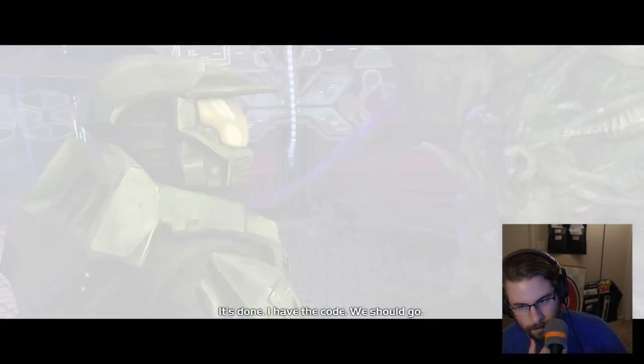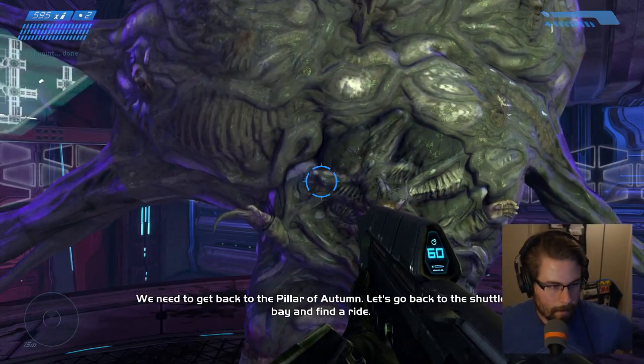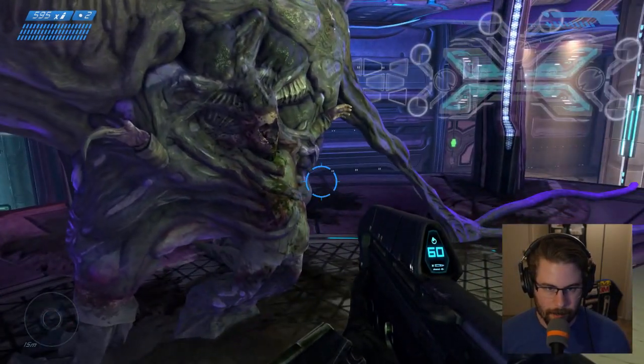It's done — I have the code. We should go. We need to get back to the Pillar of Autumn. Let's go back to the shuttle bay and find a ride. Well, there's Captain Keys.